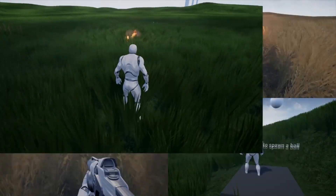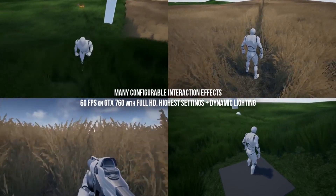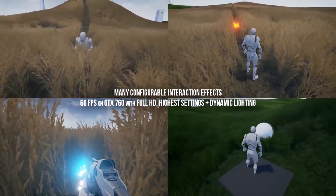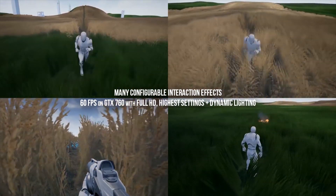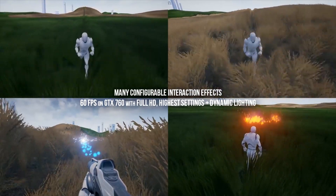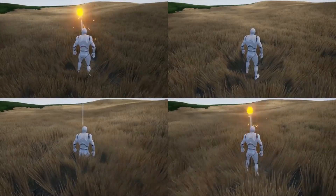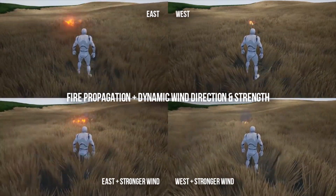Next is the Dynamic Grass System Light, which adds dynamic behavior to any grass material or mesh using the Unreal Engine foliage system or procedural spawning. It allows for shockwaves, bending, deforming, and removing effects, with lots of customizability built entirely in blueprints for a more dynamic-looking game.